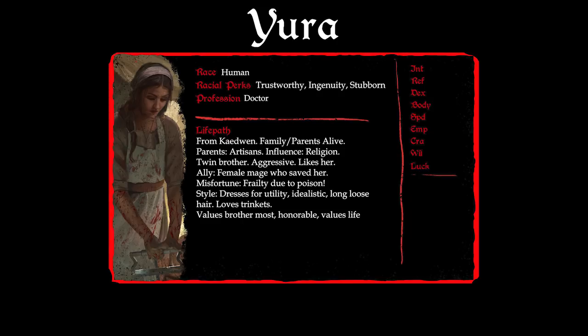Since each skill works with a specific statistic to determine success or failure, Jane reads through the skill lists to figure out which statistics matter most for a doctor with her backstory. In the end she decides on: Intelligence 8, Reflexes 6, Dexterity 6, Body 5, Speed 5, Empathy 7, Craft 9, Will 8, and Luck 6. The high Craft reflects her background as a doctor and the child of two alchemists. High Intelligence and Empathy make sense for a doctor with a cheerful outlook. Jane decides Yura must be stubborn — almost 30 and her spirit hasn't been broken — so she gives her a high Will. The remaining statistics are in the medium range since the damage from the poison she ingested as a child still affects her.